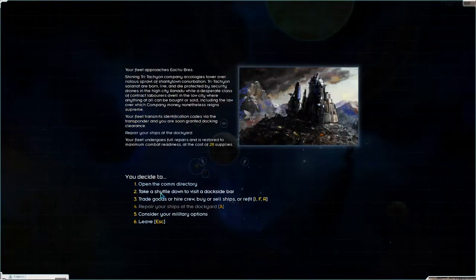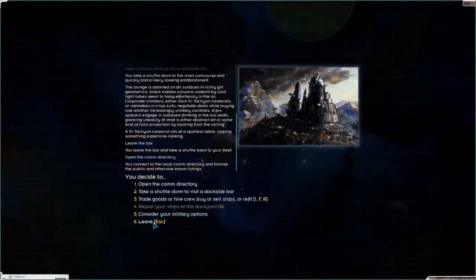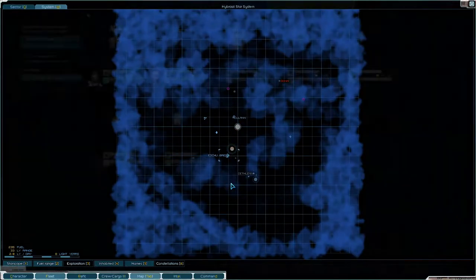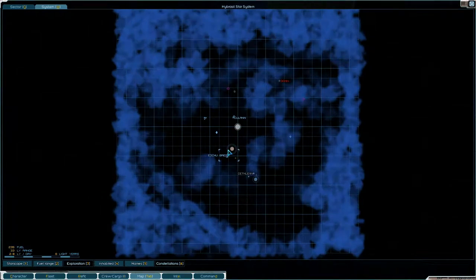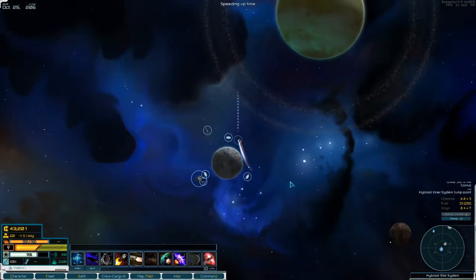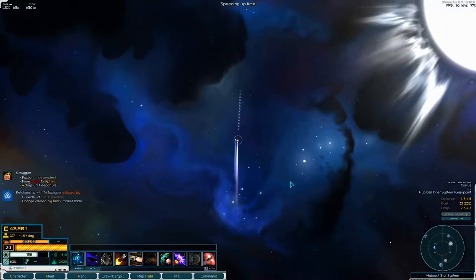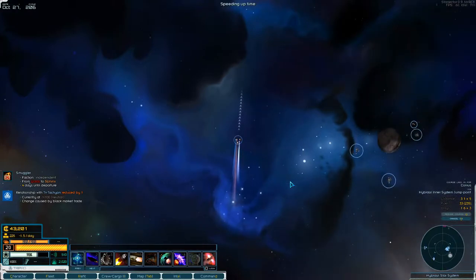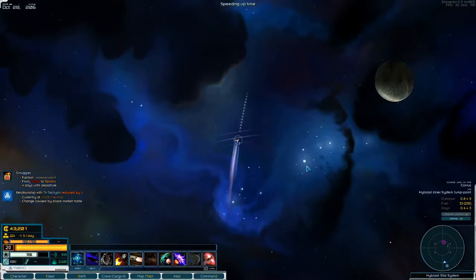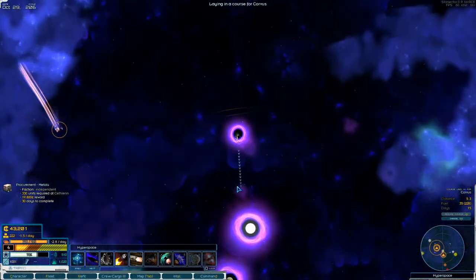Let's repair our ships and then leave. We don't have that much money left, so let's just get down to Corvus. The exit point is so far away - there it is. Let's head down to Corvus.